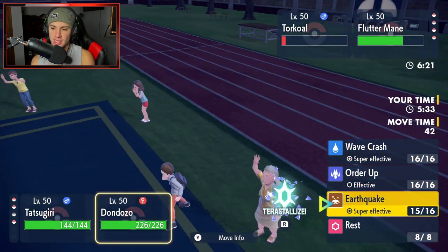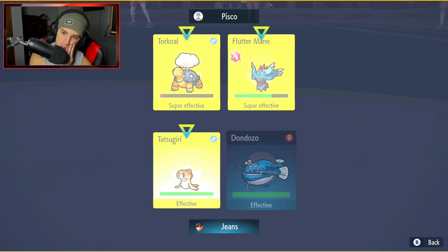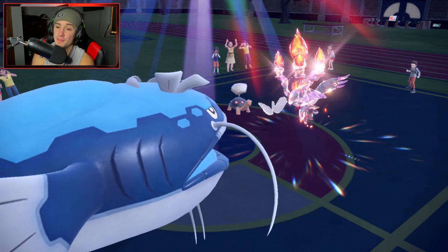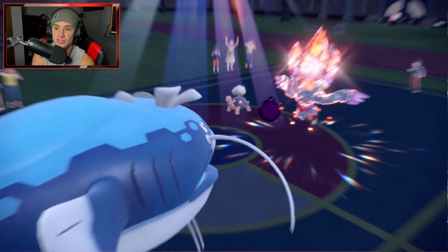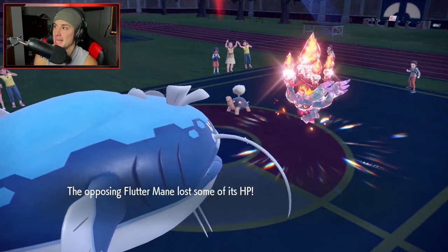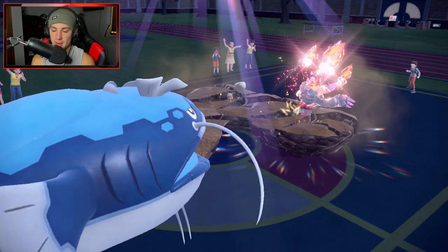From here, EQ will definitely KO the Fluttermane — Torkoal's just a bit bulkier. So I'm just dropping Earthquake over here. That's actually big time. They go for Helping Hand from Torkoal — I thought it was Fluttermane using Helping Hand. But EQ pops here, and we pick up a double KO, no problem. Fluttermane's got to die from this — yeah, we got a crit, but it didn't matter. Fluttermane was dead regardless.